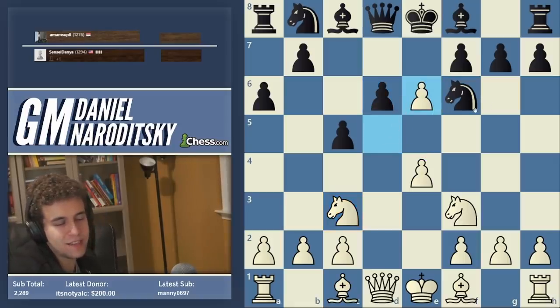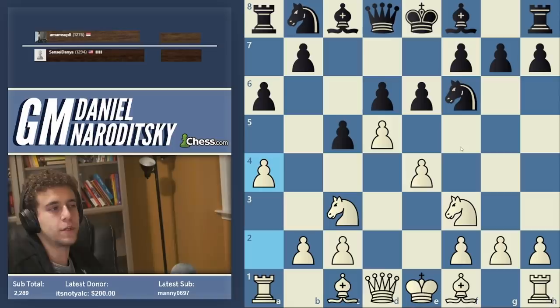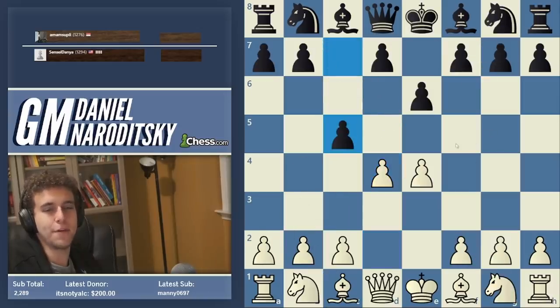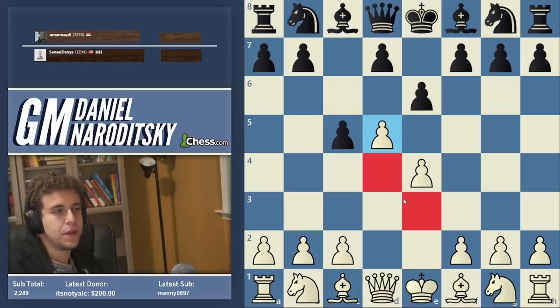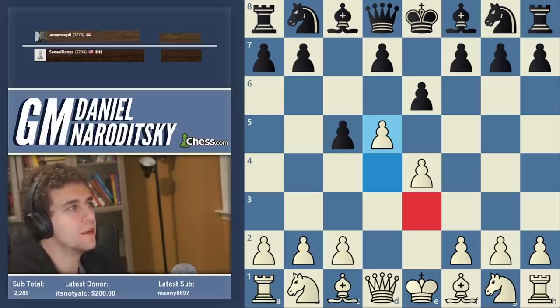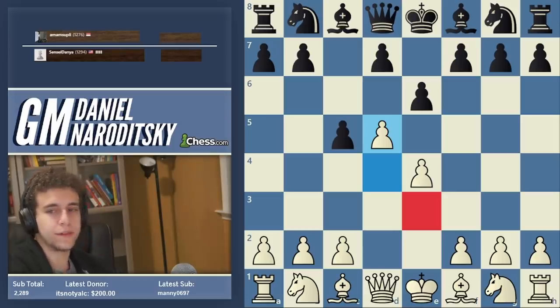So d6 — we decided to take on e6. The alternate approach was a4, which leads to this type of structure. I once lost a game like this with Black — I used to experiment with c5 here, and there was one game where I just got crushed, incredibly cramped the whole game, and ended up getting pushed off the board. This really soured me on this line. Not very fun.